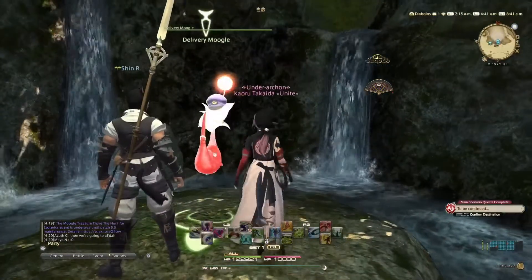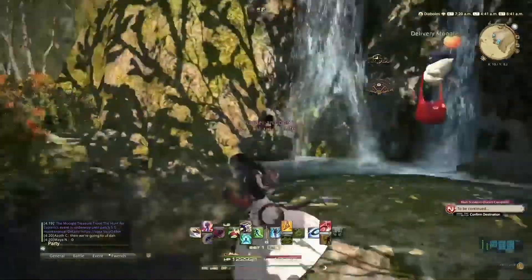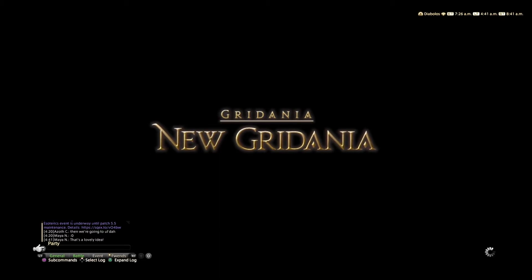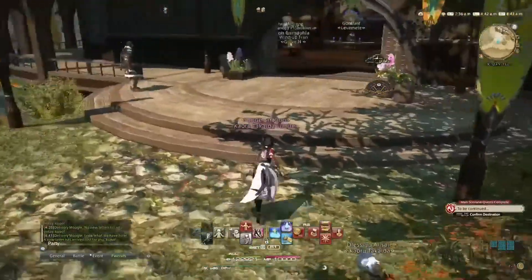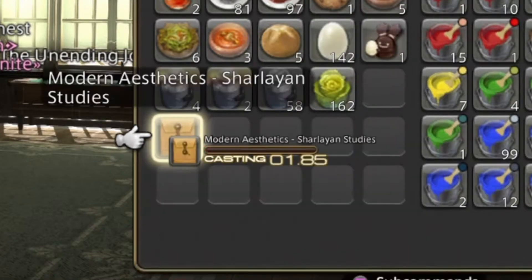I'm just going to let this explain itself. Let's go ahead and try it on. I've been saying for years, I want them to put the twins' outfits as something we could wear in the game. Oh, I did not think I would see the day. I'm very curious as to what this will look like on my character specifically. I saw the preview pictures, so...